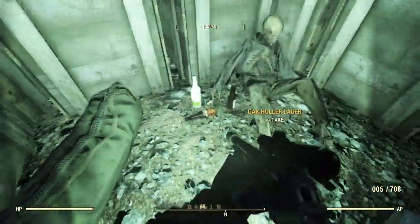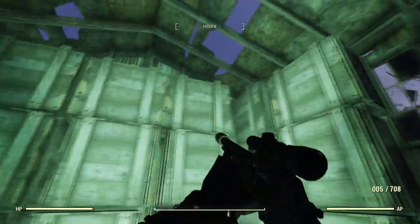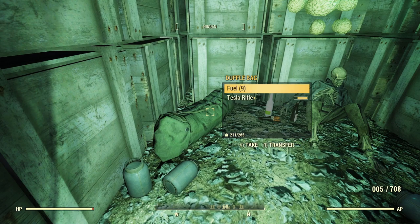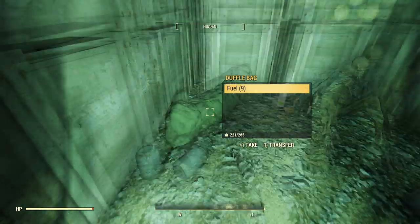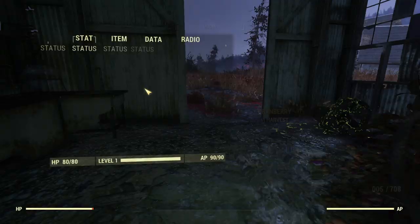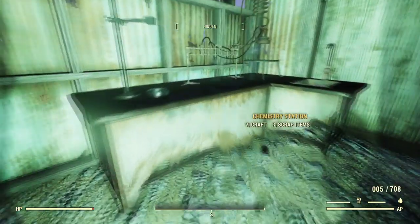A lot of boxes here. There's a dude back here — he just drank himself to death, I guess. Fusion cells, I could sell those. A Tesla rifle. Let's take a look at it. Not real familiar with the Tesla rifle. Level 50 Tesla rifle — it does a lot of damage, but I'm not specced for this thing at all. And it's heavy, so I will be scrapping it.